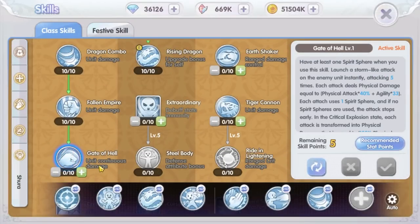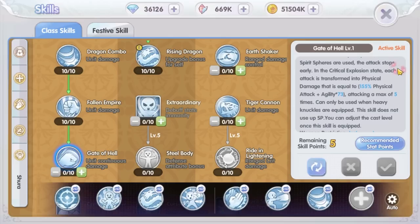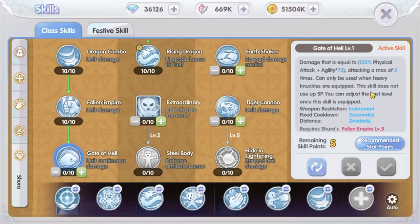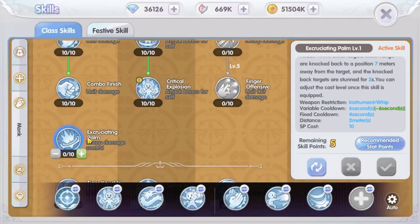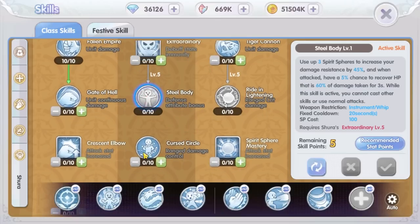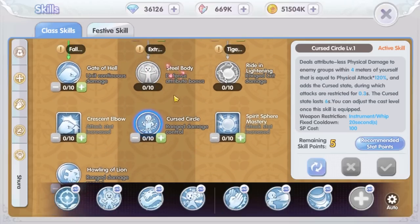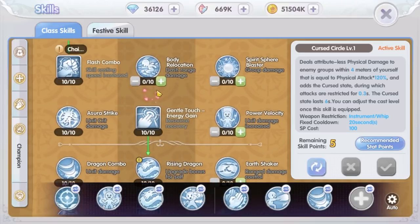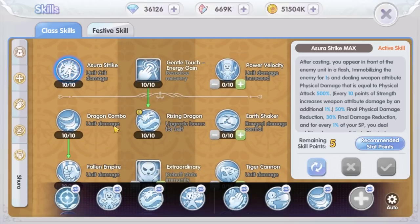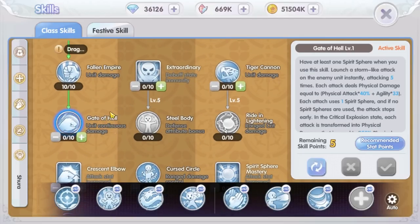Now, I don't want to use the Gate of Hell skill in the auto skill slot. This skill uses five Spirit Spheres and has only a two-second fixed cooldown — it will consume all Spirit Spheres, preventing other skills from activating. The other skills — Excruciating Palm, Extraordinary, Steel Body, Cursed Circle, and Howling of Lion — are most effective in PvP. I personally think Azura Strike and Gate of Hell are best used manually, especially for instance bosses, MVP hunts, and PvP.